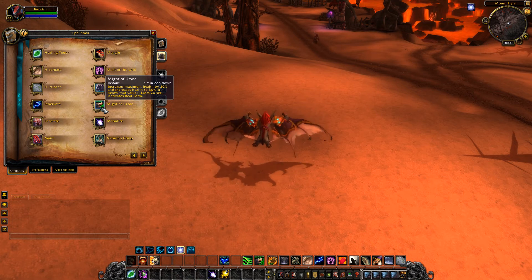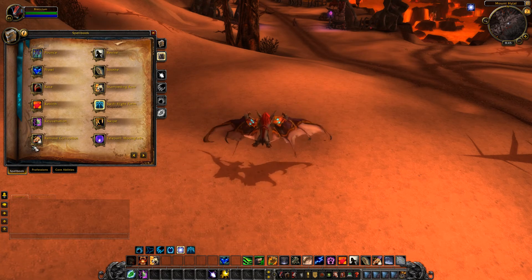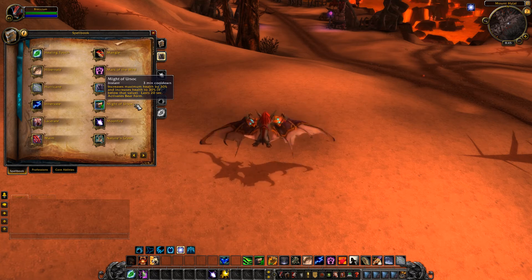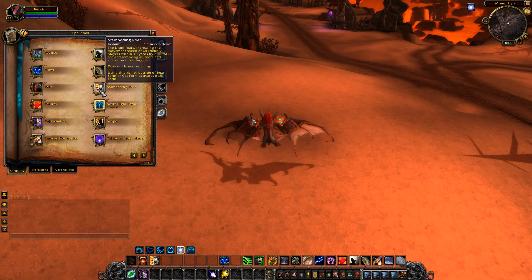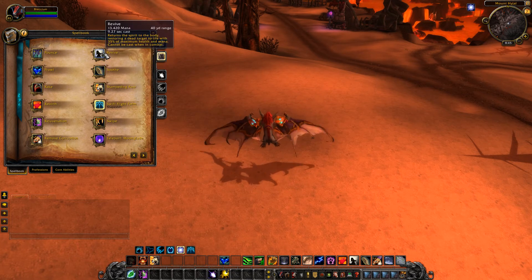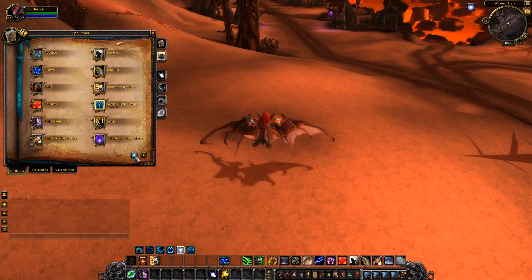There's something I haven't seen before - Might of Ursoc, based off one of the old gods from the War of the Ancients. It increases maximum health by 30%, or to 30% if you're actually below that value, lasts for 20 seconds, and then automatically slides you into bear form. Interesting ability. If you check the talent trees you'll see there are quite a few abilities that automatically put you in a form relevant to that ability. The one passive they've given us is Feline Grace - if you're in cat form you're no longer taking falling damage.